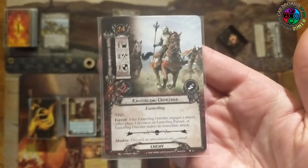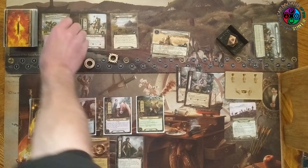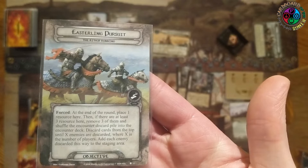When you travel there, the first player engages the highest engagement cost enemy in the staging area. The enemy I chose has surge on it, so that doesn't trigger. It's an Easterling Outrider with 24 engagement, 1-2-1-2. Forced: after the Easterling Outrider engages a player, it either makes an immediate attack or we place one resource on the Easterling Pursuit. At the end of the round, place one resource there; if there are at least three, remove them, shuffle the encounter discard pile in, and discard until X enemies are added to staging - where X is the number of players.